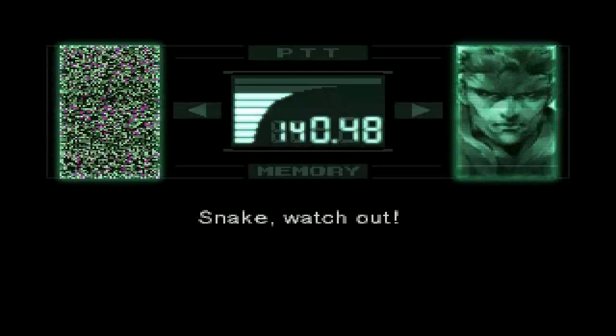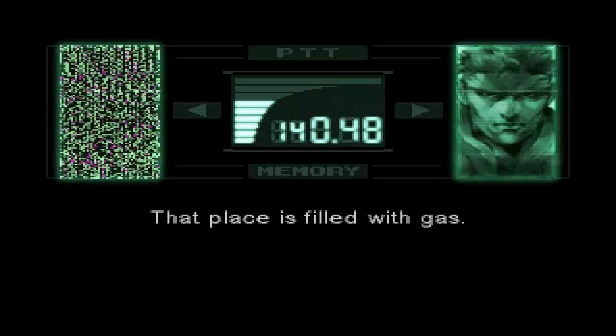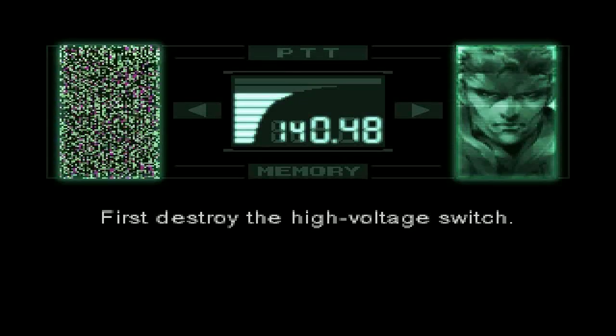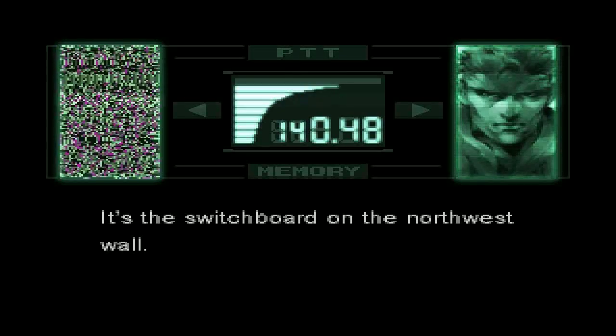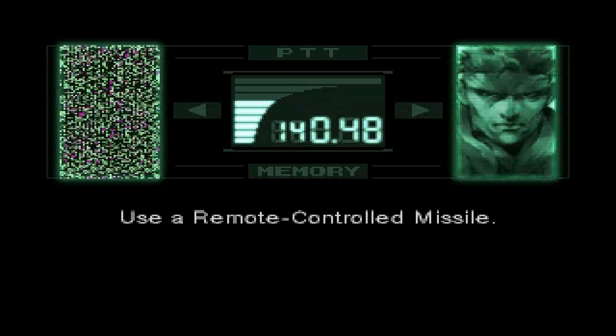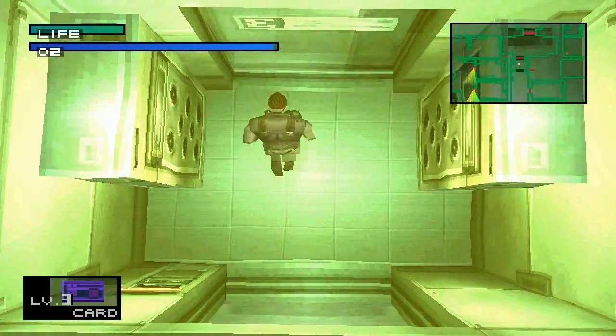We got a Codec call. Who's this? Snake, watch out — that place is filled with gas, and also the floor is electrified. First, destroy the high voltage switch. It's the switchboard on the northwest wall. But how? I can't reach it. Use a remote controlled missile. Remote controlled missiles — I know exactly where to find that.